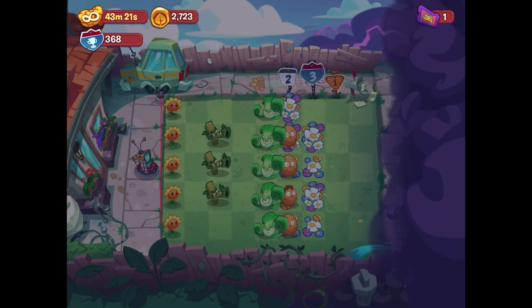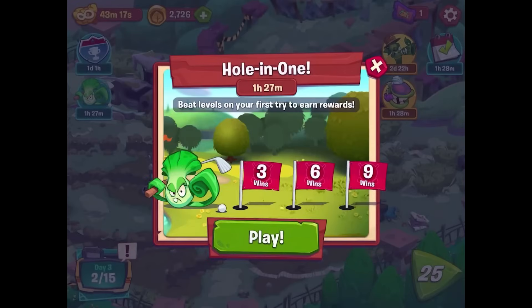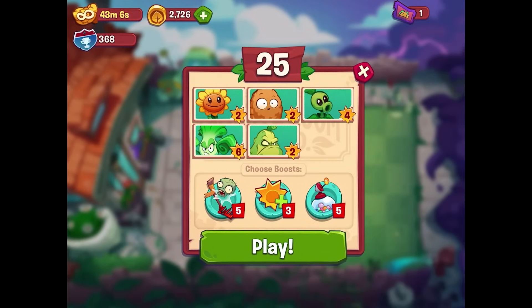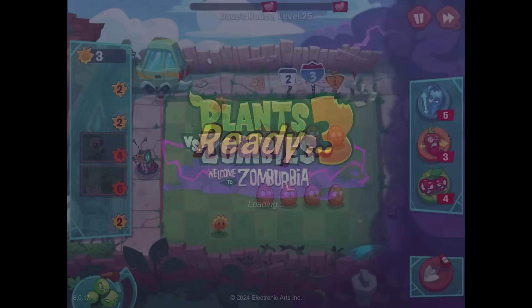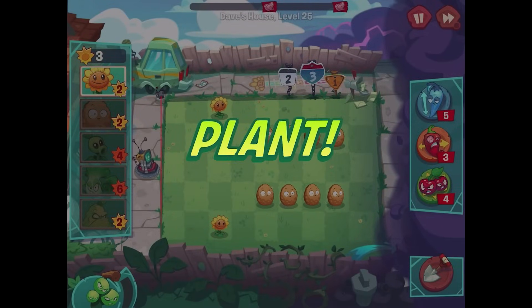Hole in One — beat levels on your first try to earn rewards! I just did that. We're hopping to level 25. If I need to beat the level on the first try, should I maybe do some backup strategies and use some of these other power-ups? We've got a bunch of Walnuts and two Sunflowers as our setup — a little confused, but we'll try to figure it out.